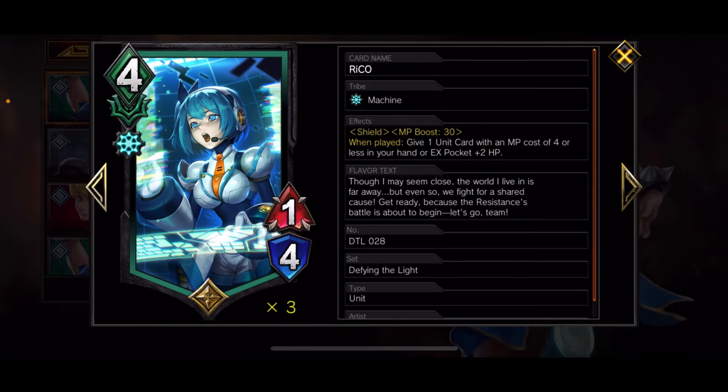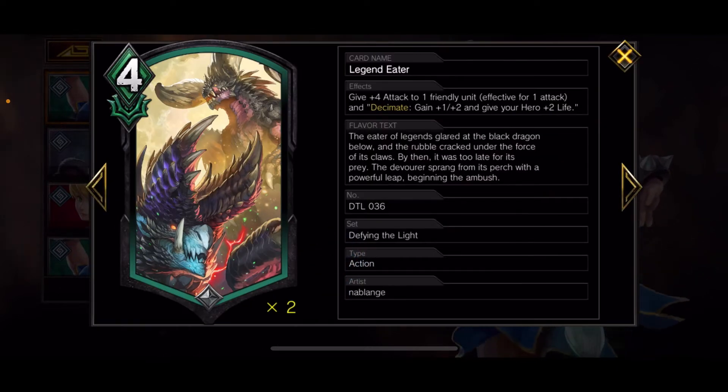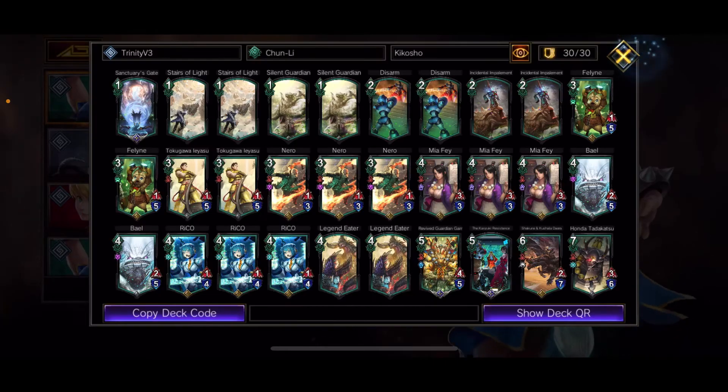Rico is a new unit with shield and MP boost 30. When played, give one unit card with an MP cost of four or less in your hand or EX pocket plus two HP. This is a great card — if you use it along with the coordination Chun-Li, she comes out at a 3-4 without even ascending. You can get Nero out at 7-11, Yasu out as a 1-7, Mia at 3-5, Bale as a 3-10. Legend Eater is a new action: give plus four attack to one friendly unit effective for one attack only, but you also gain the ability Decimate — gain plus one plus two and give your hero plus two life. You're going to get life back and your unit gets buffed in the process. In my non-budget decks I run it at one, but here I run it at two.